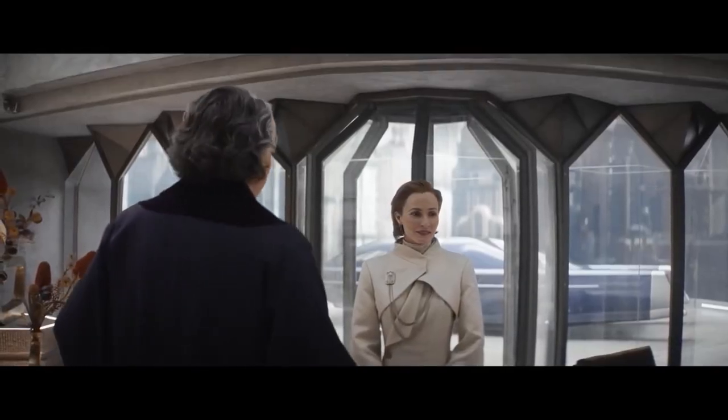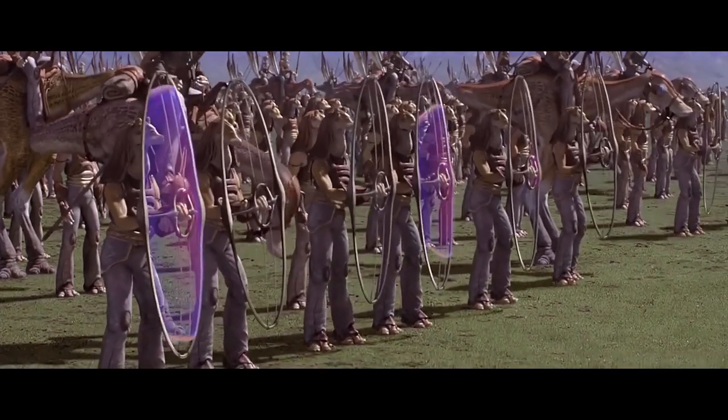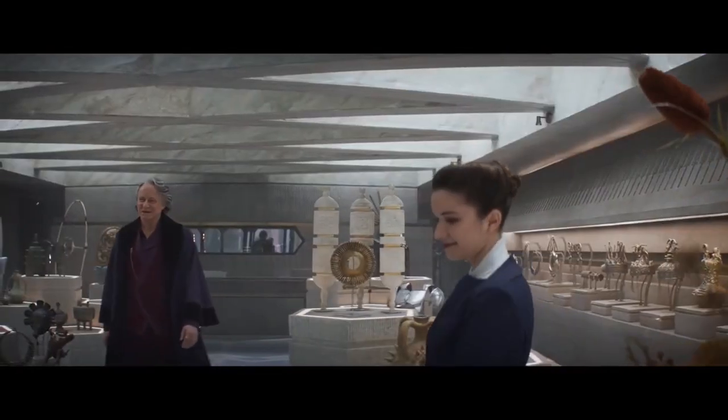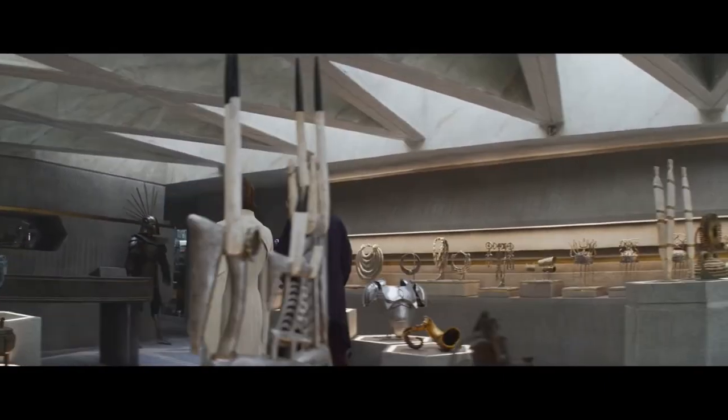In the background of the shop, we can actually see a Gungan shield, the same type used by the Gungans in the Battle of Naboo. We also see some Mandalorian armor, or at the very least the chestplate part of it.